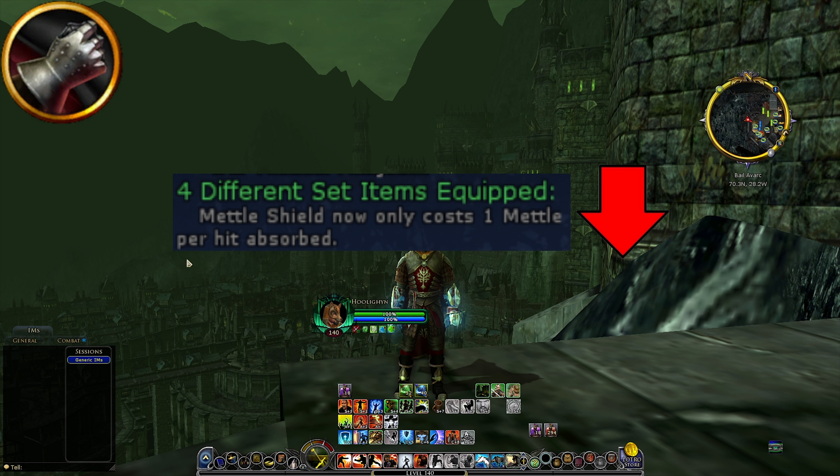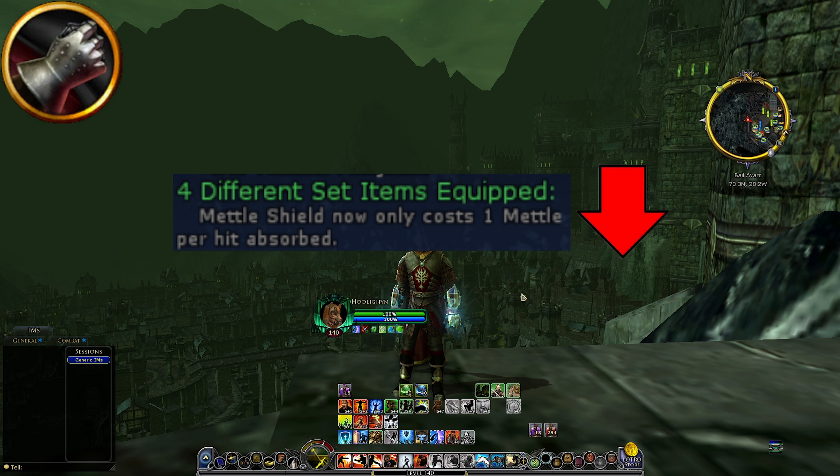For the Brawler class, the blue Brawler 4-set from HH means Metal Shield now only costs 1 metal per hit absorbed, instead of the normal 2 metal. It's nice quality of life, and I think the 1 metal per hit absorbed is really nice for the Brawler. Obviously it doesn't matter much when tanking lots of adds, but if you're tanking 1 target, it's pretty nice. I think this set bonus is just about a nerf — not a big nerf, but definitely something I'll miss.